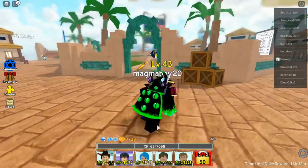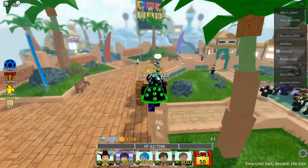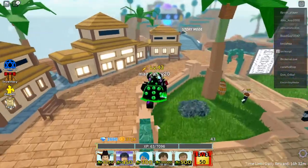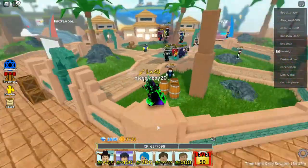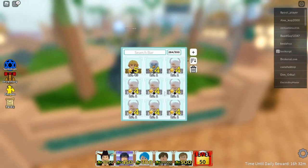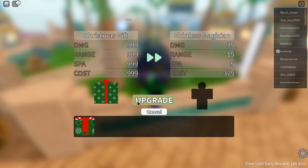Hey guys, welcome back to another Roblox video. Today I'm playing All Stars Hard Events. Almost 3 hours ago they released a new update where we can now open gifts. To open the gifts you gotta click on them and click evolve, and basically you get the new units.